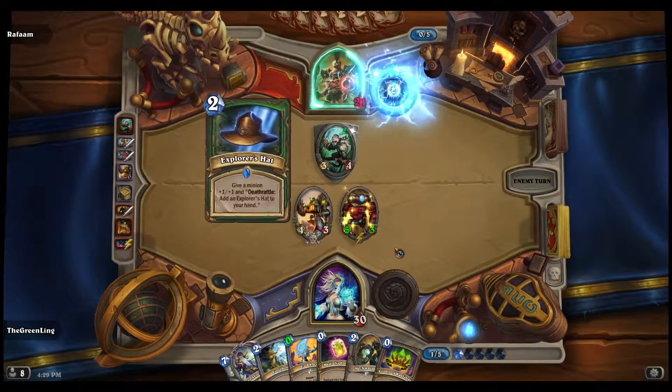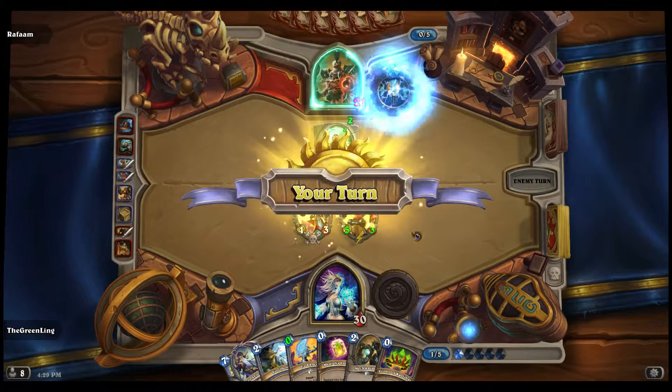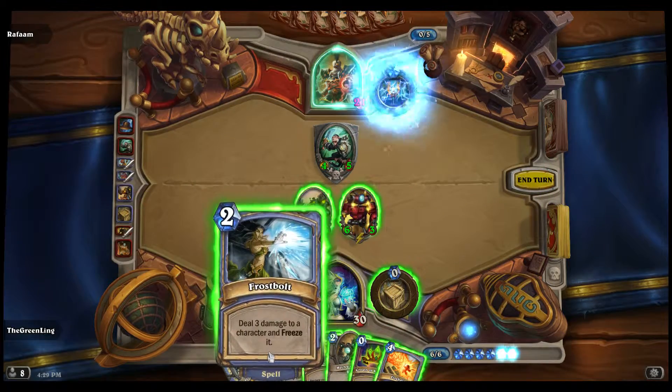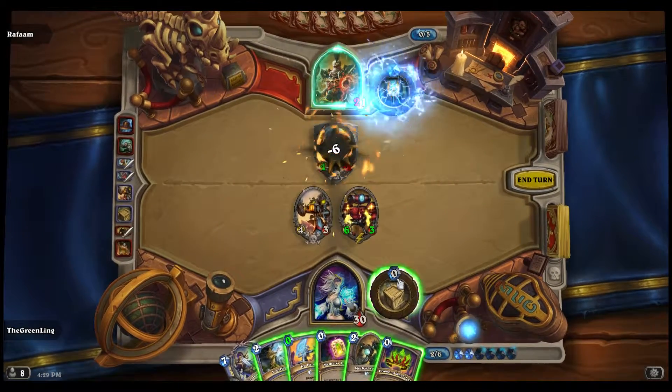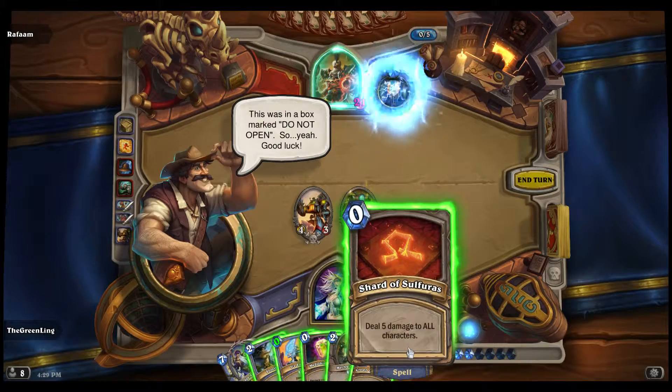Explorer's cap. The staff is nearly ready - set up. We'll just farm all the monkey. This was in a box marked do not open, so good luck.